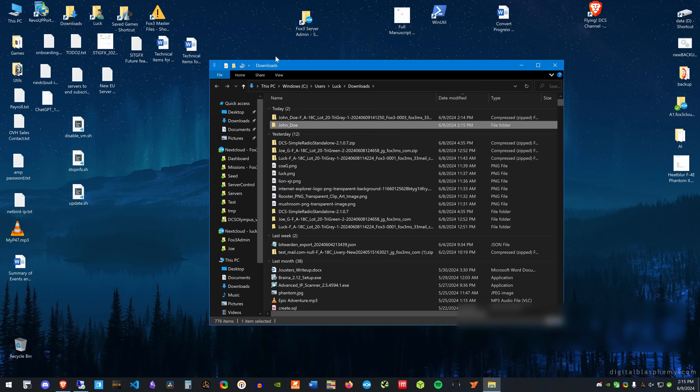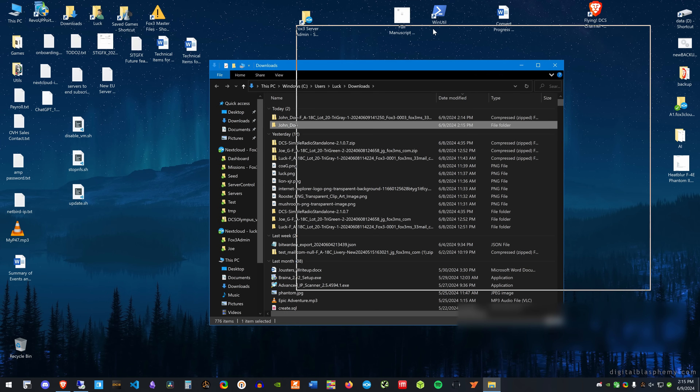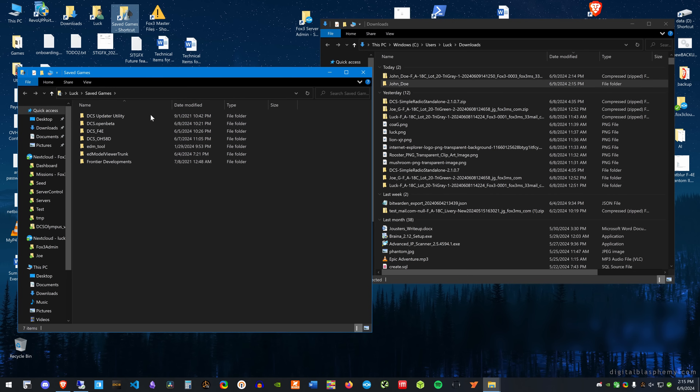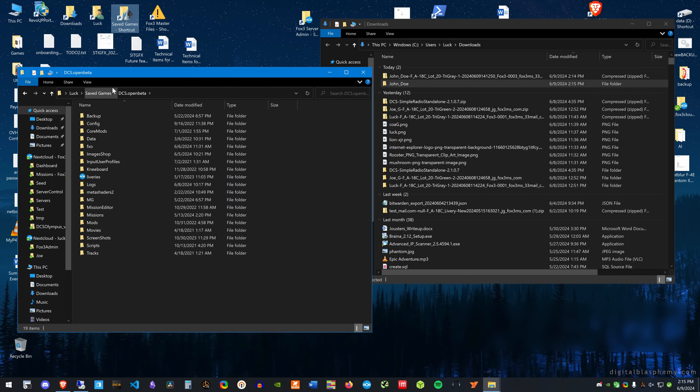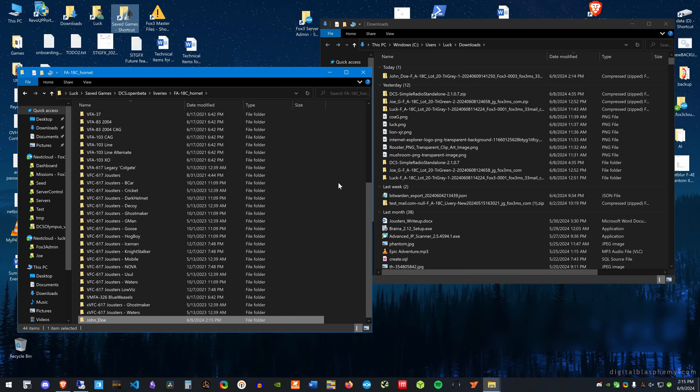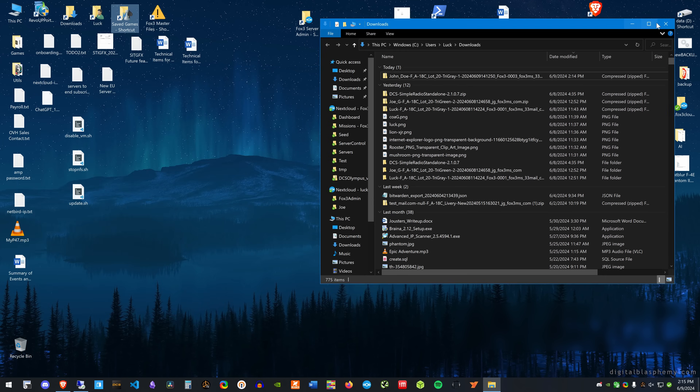The next thing I'm going to do is open up my Save Games folder and open up DCS Open Beta, then under Liveries, under the F-18. I have a whole bunch of stuff in there already. I'm going to take this John Doe folder and just drop it in here. Now when I fire up DCS it will be available.